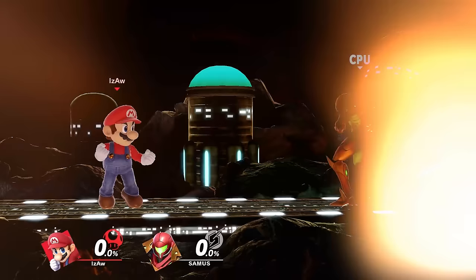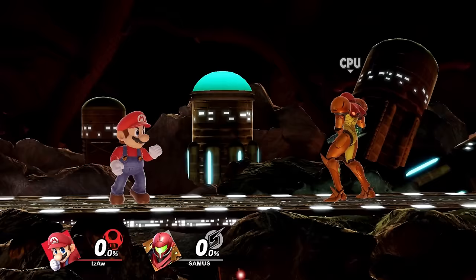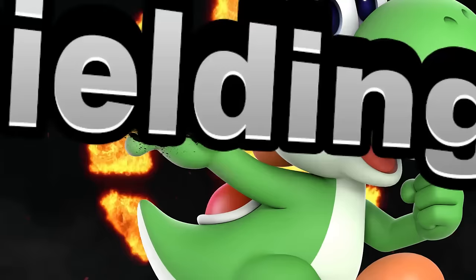While airborne, you can force your character to land quicker than normal by tapping the control stick down when the character reaches the peak of its jump. When you see this flash, it means you've successfully fast fallen. This is extremely useful and will greatly increase the speed of your gameplay.